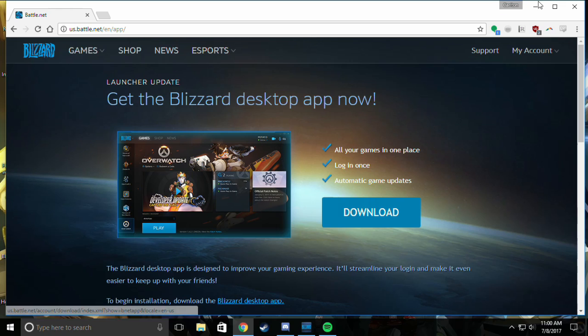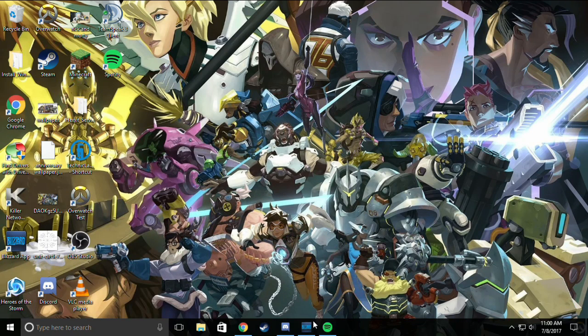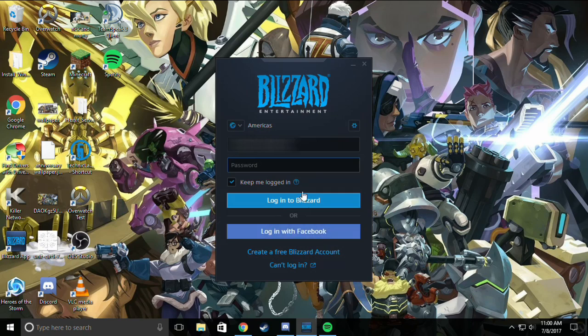Then you'll click Download and you'll install the app. Once you've done that, you'll launch it, and you'll see this screen.